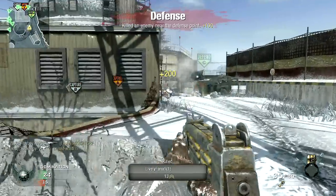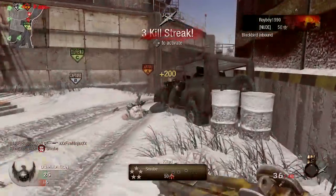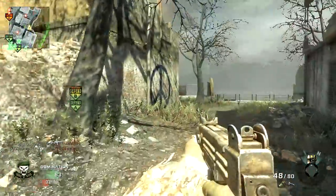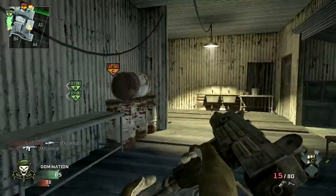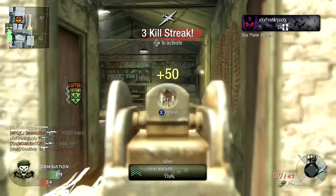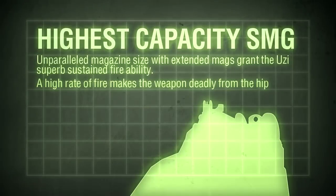With 48 rounds between reloads, the Uzi has some of the best sustained fire capability in the SMG category. High capacity and high rate of fire means that this firepower is effective from the hip, and you'll have the capacity to tackle multiple enemies at once. Getting close to your enemy is essential, but it's important to avoid head-on firefights with larger groups. Two or three alert foes with a FAMAS in hand will prove tough to beat in a straightforward firefight. Flanking your opponent becomes essential to make good use of the Uzi — break away from your teammates and take the long route to strike unseen instead. With 48 rounds, you'll rarely be left high and dry needing to reload in a close-range firefight.